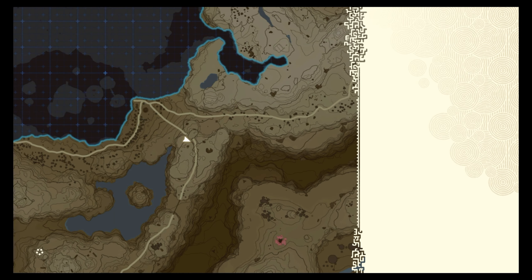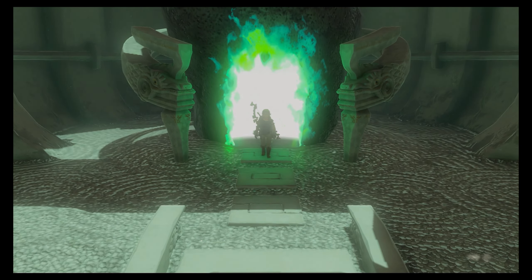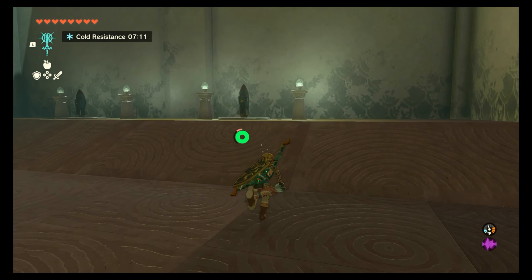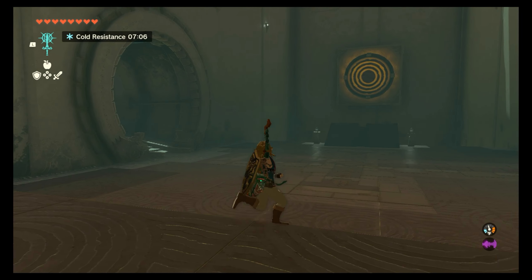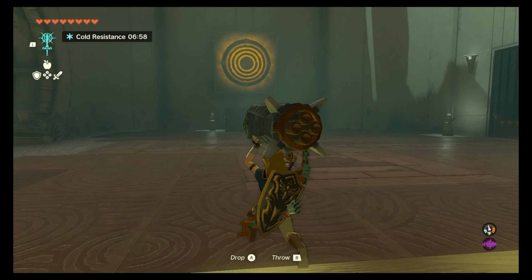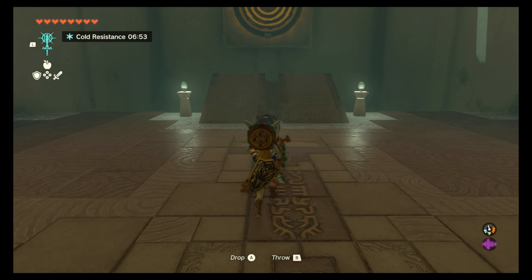What do we got here - the launching device. Oh, rockets. So we messed around with these a little bit a couple episodes ago when we found that Goron who had the kind of Whack-A-Hammer game.